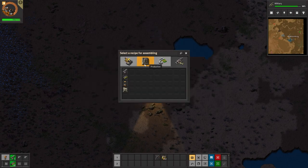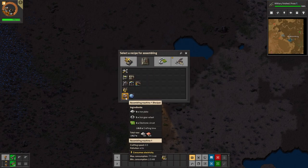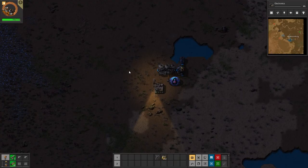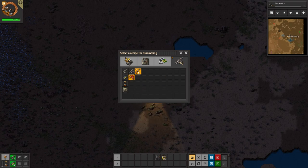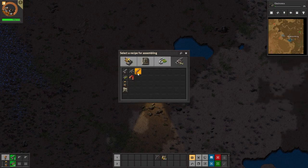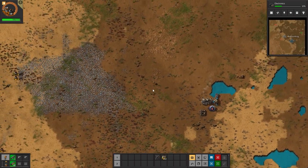I want to make some armor - there we go, we are a little bit more sturdy now. Research is done, let's start the next research. We got something new - very nice! I want you to craft me that. Alright, let's go hunt some aliens!